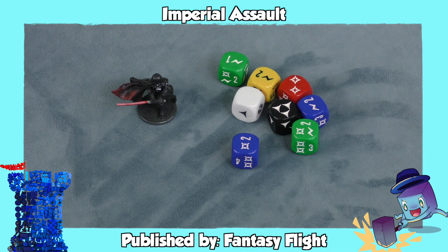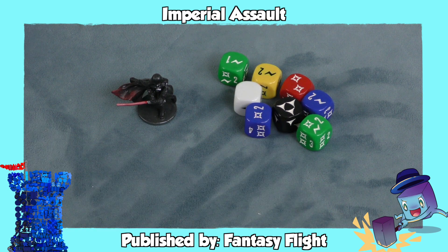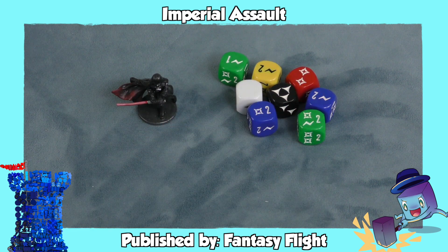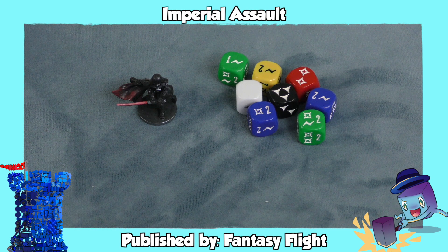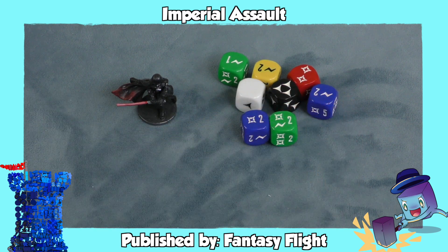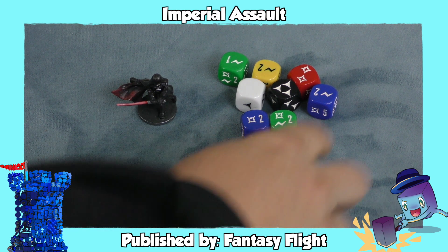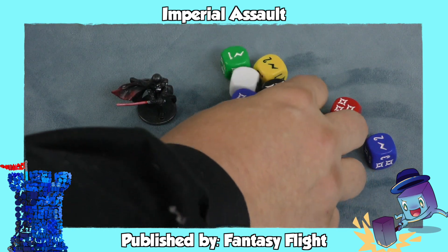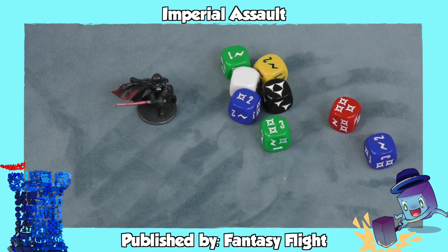Having symbols on dice allows dice to be used for multiple things. These are some dice from Imperial Assault, a Star Wars game. When you're rolling dice, you're rolling to get hits, but the dice will also show you if your range is far enough. If I'm four spaces away and I roll these two dice, it hits. There are symbols that might cause other things to happen. A red die is going to have a lot of hits on it, while a green die will give you numbers that allow you to shoot farther away and lets you really customize weapons and characters.